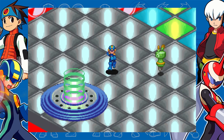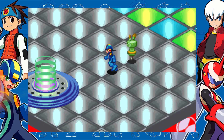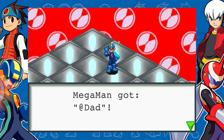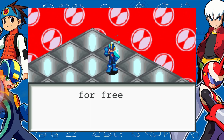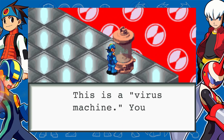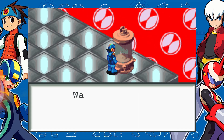Honestly, I have no idea what I'm supposed to be doing right now. I know I just gave this guy his message for dad, but I don't know if they want us to get out of here. I'll just explore here for a bit. There we go — use this item at the access point to this computer for free access between it and the net. Okay, so now we can visit our dad.